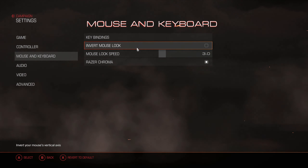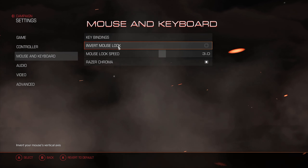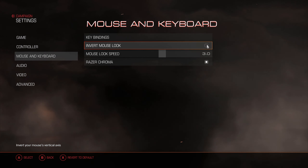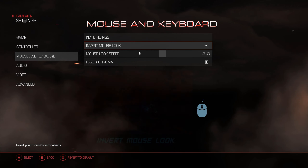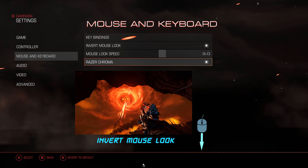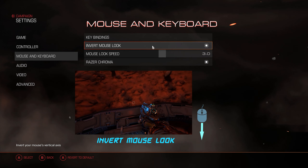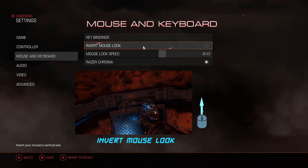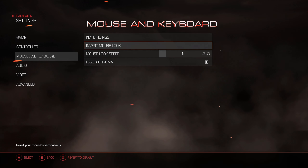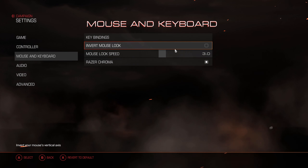We're going to look at inverse mouse look. All this does is it's the equivalent to the controller's Y-axis invert look — if you move the mouse down, the character on screen is going to look up, and if you move the mouse up, the character on screen is going to look down. I don't prefer this; I only use it when flying machines like jets and planes in games. But the option is there for those who like it, and that's a very good option to have.